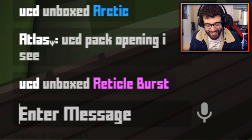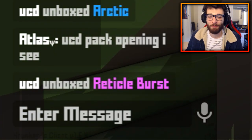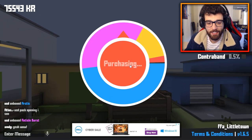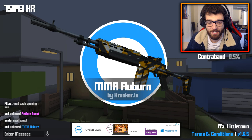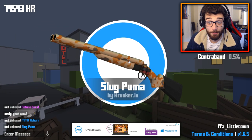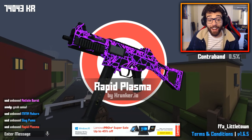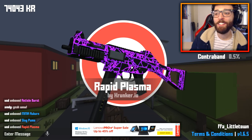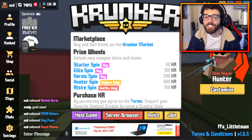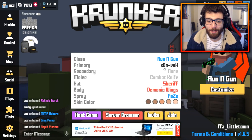UCD pack opening — I see! That's it boys, UCD pack opening. The surface is changing — okay it just lagged out. There we go, these are really, really quick spins. Oh, a relic — Rapid Plasma! Another one. I keep getting running gun skins and I already have them. Come on, game!